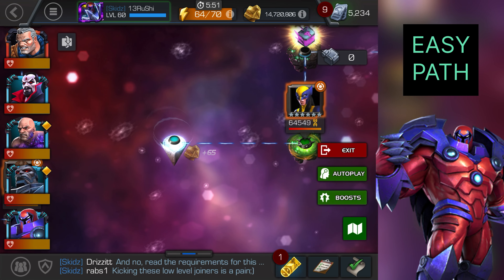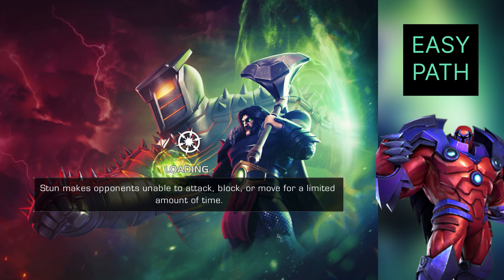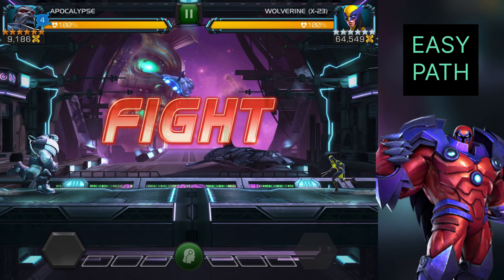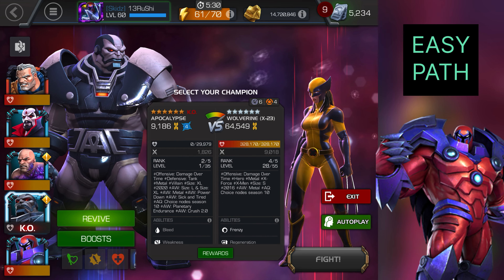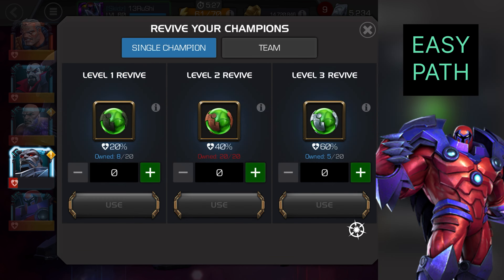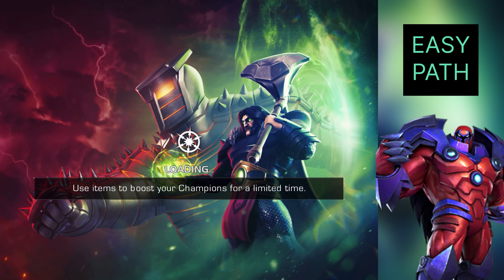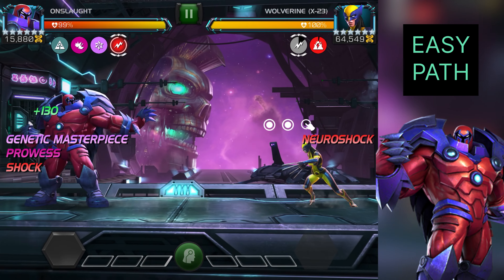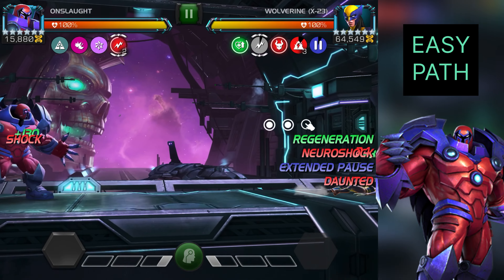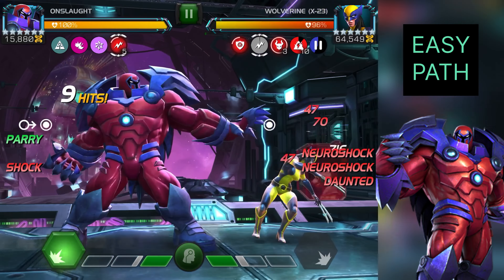We are taking the extreme right path. The node on this path is that whenever you touch the defender, it will apply the shock debuff. So make sure to use champions which are immune to shock or benefit from debuffs, such as Ghost, Kingpin, Mole Man. I'm using Onslaught for the path since I recently got him and ranked him up. Another champion you can use is Absorbing Man, and Shocker as well — he is immune to shock.